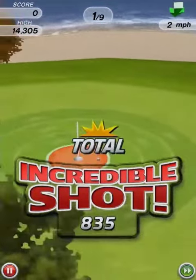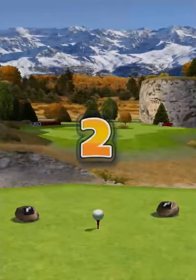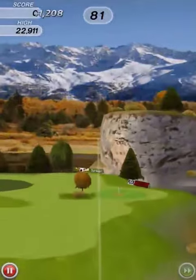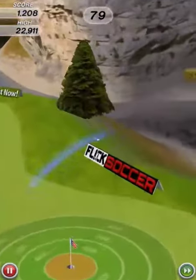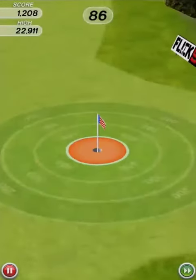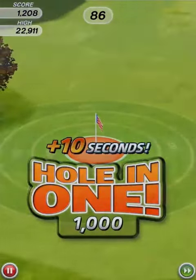The game modes are all controlled in the same way. Quick Shot gives you 60 seconds to get as many points as possible. Your objective is to get a gold trophy, and it gets harder the further into the game you get. Massive wind increases make it harder to get a hole in one, and therefore more points.